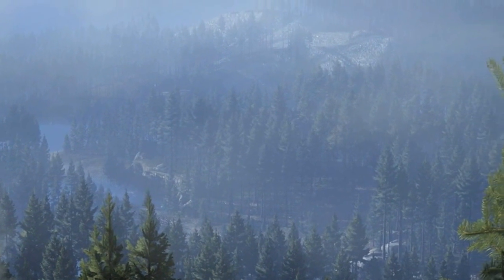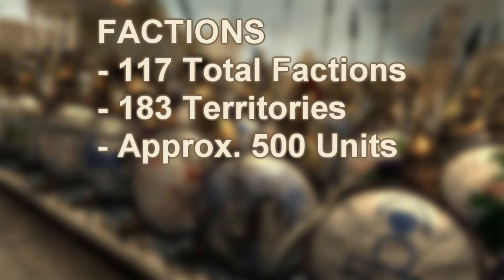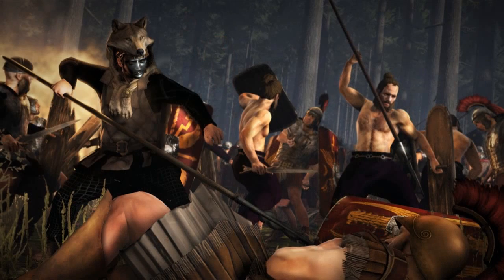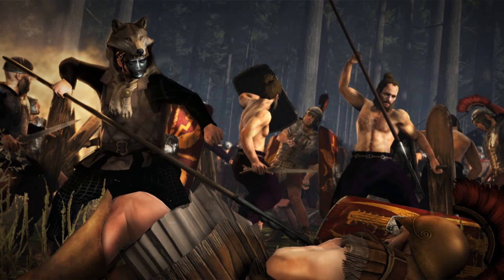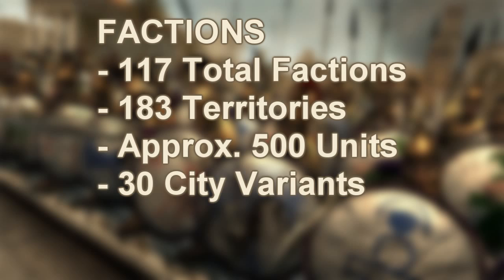Apparently there'll be 183 territories split between these factions, so that is a massive amount of area. According to the PC Games article linked below, there'll be 500 different unit types amongst these factions, so you're going to have your Roman factions, your Germanic factions, and each of them are going to have their own unique units.